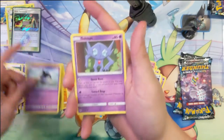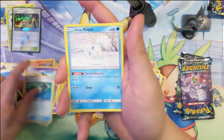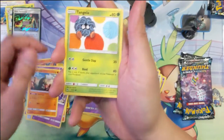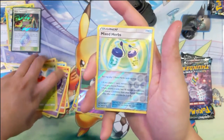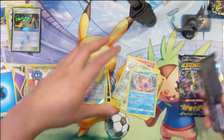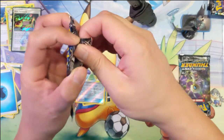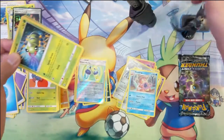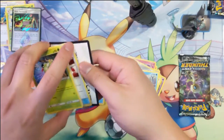Lampent, Save a Lot, Electro Power, Alolan Vulpix, Houndour, Poipole, Larvitar, Tangela, Mixed Herbs, reverse and Slowking. Either the last part of this box will be really good or...